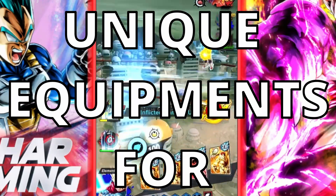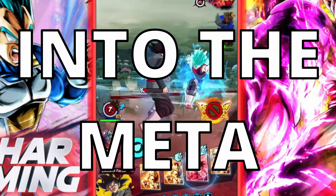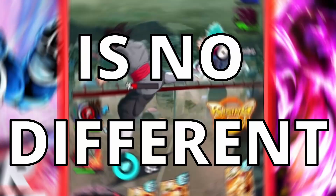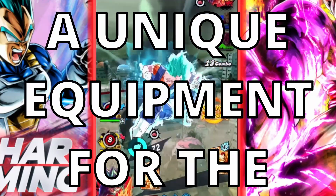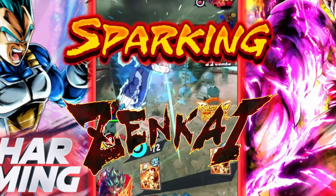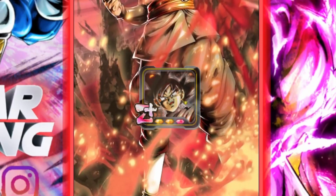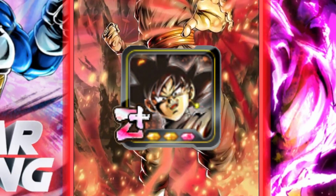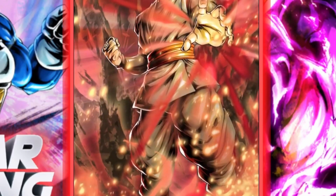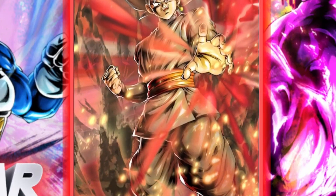Dragon Ball Legends has been giving us unique equipments for sparking units to hopefully bring them back into the meta, and part three of the fifth year anniversary is no different. This time they've given us a unique equipment for the sparking Zenkai Awakened Yellow Goku Black, and it does look absolutely unbelievable — possibly one of the best in the game. I'm interested to see if it really does make this Goku Black come back into the meta.